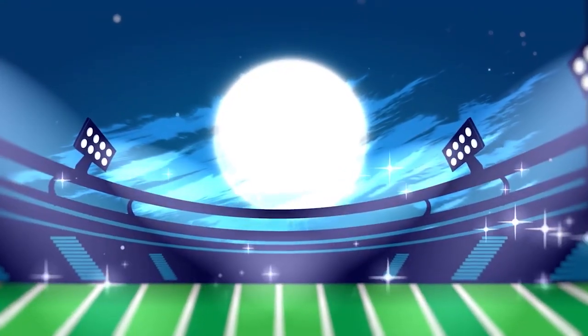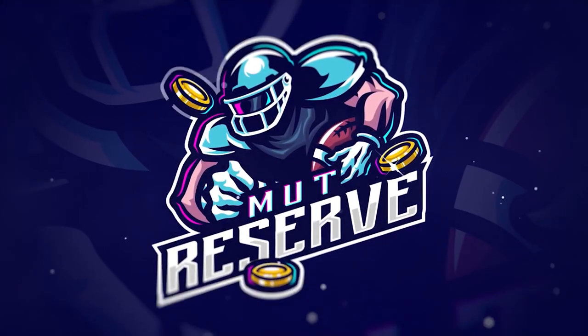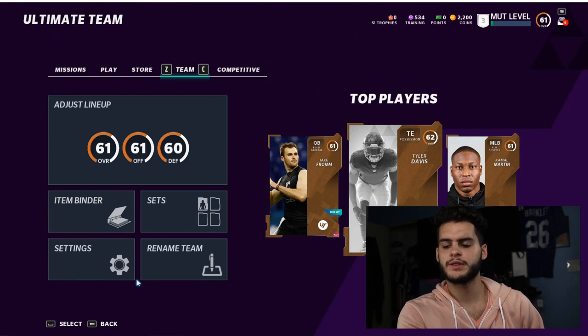If you guys are looking for super cheap and reliable coins, look no further than my sponsor MuttReserve.com. They're awesome to work with, they've got 24/7 support. Don't waste your money on packs — hit up the sponsor and use code POODLE at checkout for 15% off your entire order.